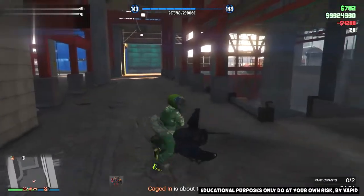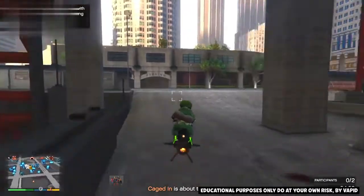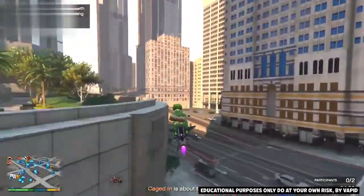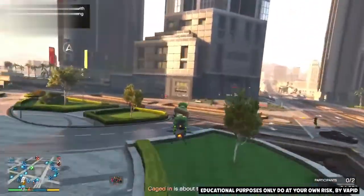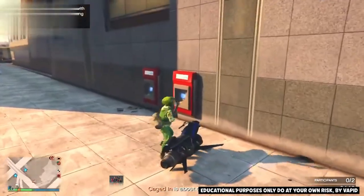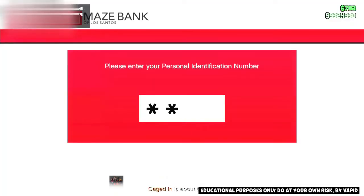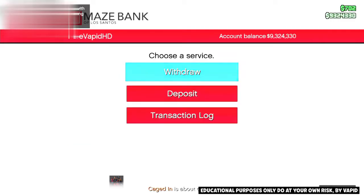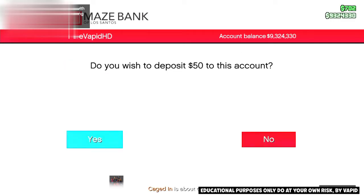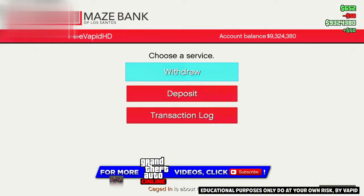You've completed the survival. Now all you need to do is go over to any ATM — I'm going to the one outside the CEO building right here. Go up to it, press right on the D-pad. Once you enter your personal identification, go to deposit and deposit any money that's in your pocket. Click yes.